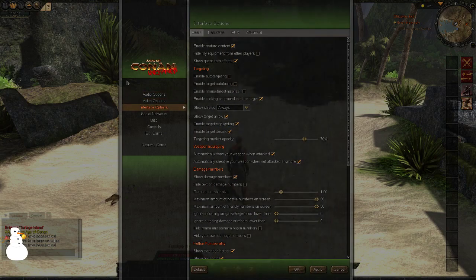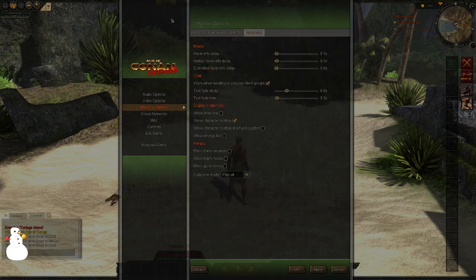Then we have the interface option. Most importantly, if you have a small child and you don't want them to see any violence, you can turn it off — or keep it on for yourself. Another important thing in the advanced tab is to enable, under display hidden GUI, the show timer bar and the show energy bar. Click it, apply, and we'll soon see what it did.